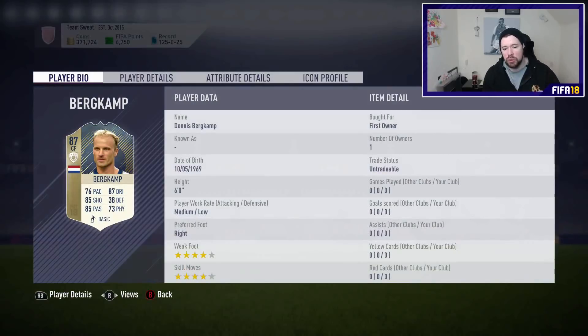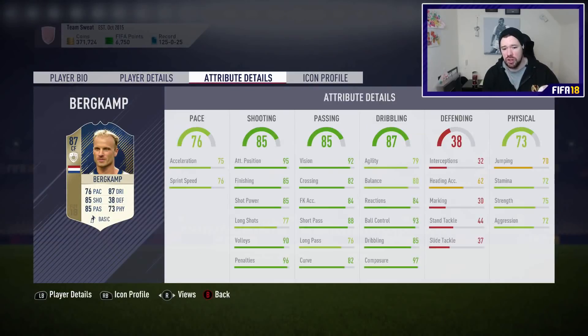It's not insane on the levels of icons, but it's definitely up there. Four star, four star as well. Six foot tall so nice and tall. 97 composure, fantastic ball control which is very relevant in this game, good short passing and good vision. Probably very similar to Pires actually, but just much better shooting - 95 positioning, much better finishing, much better shot power. Just all-round a much, much better card in my opinion.